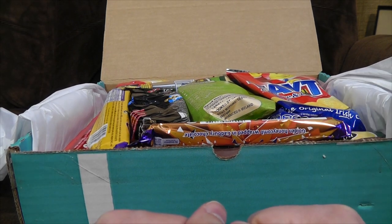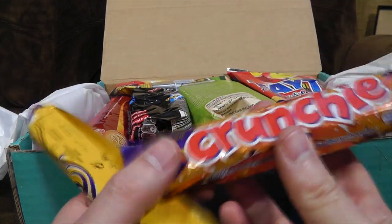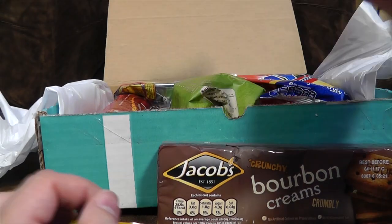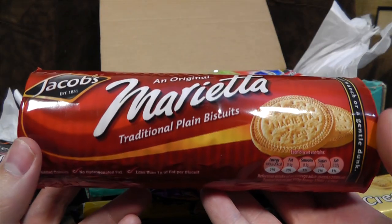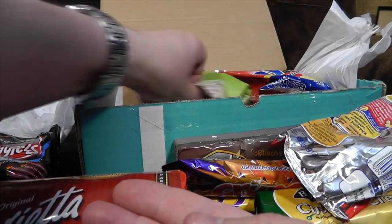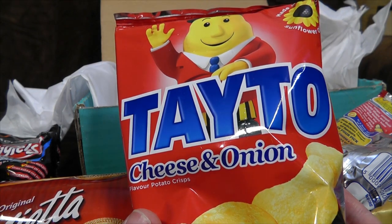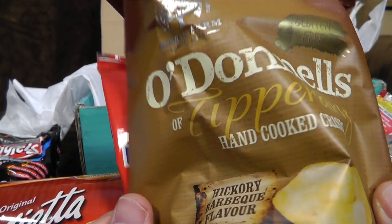The problem with Ireland as a place for this box is it's just going to be stuff I can buy in the UK anyway. We've got a Flake, a Crunchie, some custard creams, some bourbons. I suppose these are exciting if you're in America or something, but I can literally buy any of these in the shop up the road. Twiglets! Marietta biscuits — I've never heard of those. Some hula hoops. Keogh's Shamrock and Sour Cream crisps — that's an interesting flavour I haven't tried. Tato cheese and onion — Tato crisps are really, really good. And O'Donnell's of Tipperary, hickory BBQ flavour hand-cooked crisps — that sounds nice.